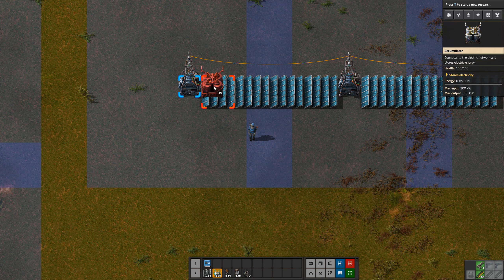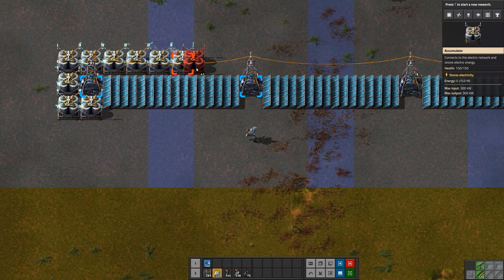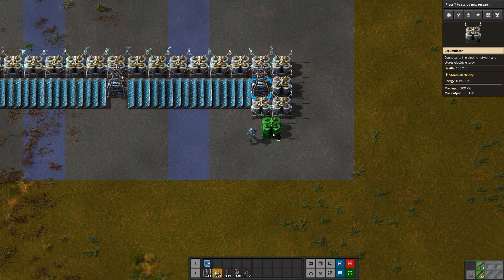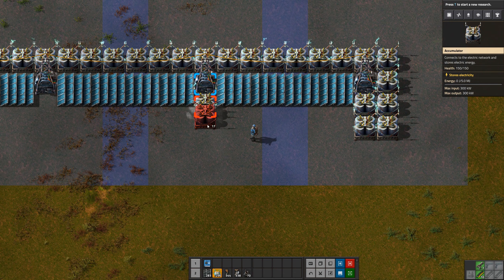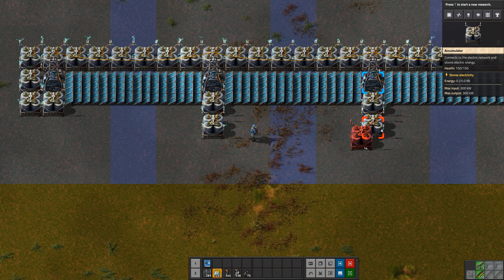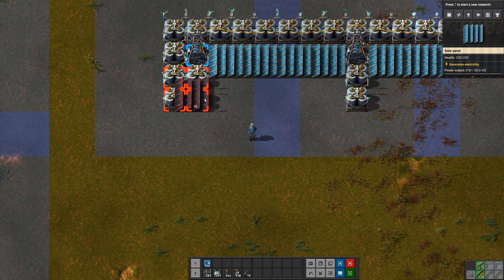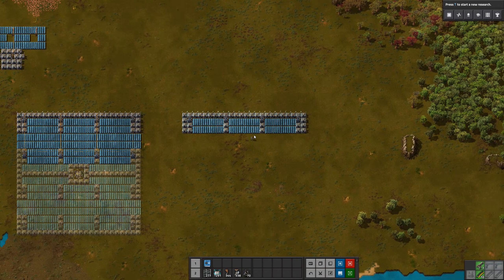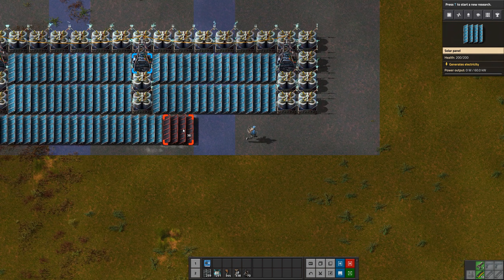Solar panels have a three-by-three grid and accumulators have a two-by-two grid, so they're a little different to place together. We're going to add another two here — that's another group of four — two here and two here, that's another group of four, and two here to give us a group of four. Then we go four, four, four.